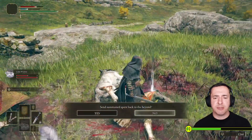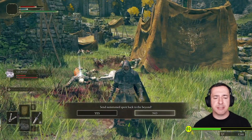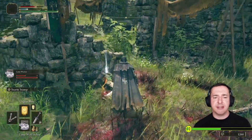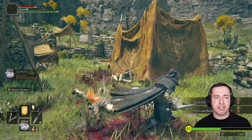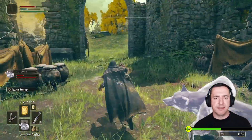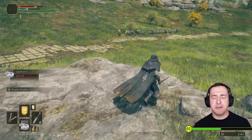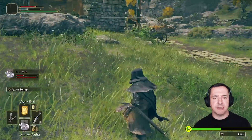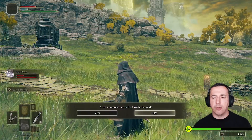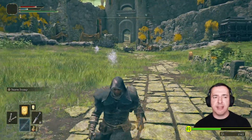Particularly early on in the game when you're not very powerful. A couple of things to point out with the lone wolf ashes: if I press X again it will ask if you want to send them back to the beyond. I'll say no for now. They can get damaged — you can see above where it says Storm Stomp their current HP levels. They have been damaged a little bit, and that will continue the more they fight. You can also upgrade them over time if you get hold of the Spirit Tuner, which I show in a separate video.